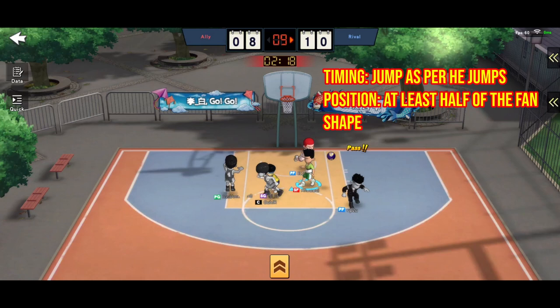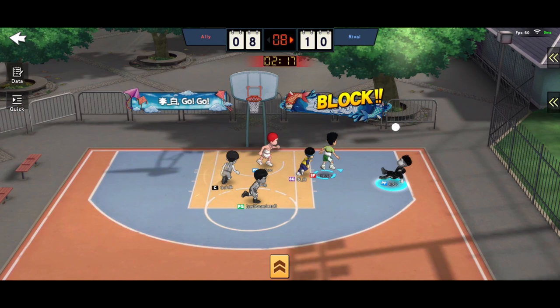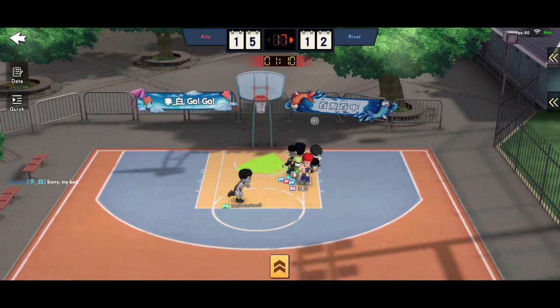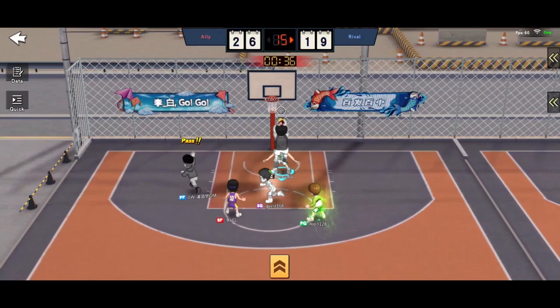Next is turn around shot and drifting shot. Both blocking timing and position are the same — jump as per Fukuda's jump, but it could be a pump fake, so there is some guessing game involved. Positioning must be at least half of the fan-shaped zone. Treat this as a fade-away shot. Here is an example where I was not standing at least half of the fan shape zone and no speeding-up skill was used, so Hasegawa's blocking range was not large enough.